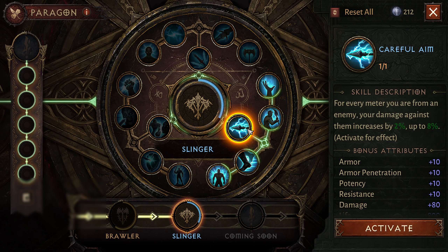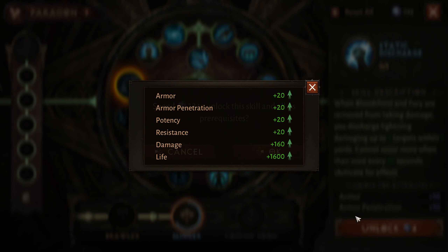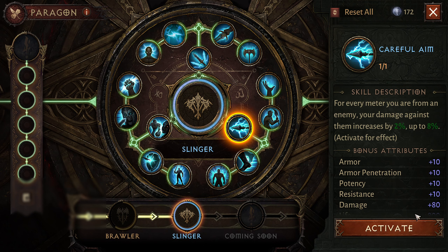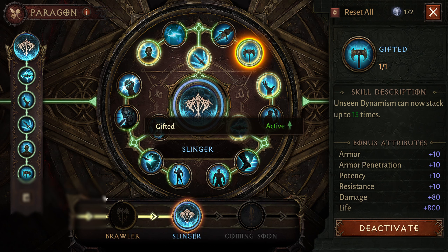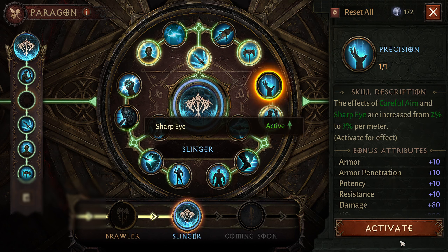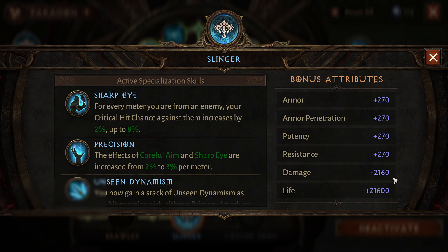If you have any questions do let me know in the comments. For saving the Slinger paragon tree, if you guys ask me which nodes are good in my opinion, I'll give you a general example. Careful Aim works nicely with Precision, then activate Unseen Dynamism, activate Uncanny and Gifted — keep those five and you will see a huge buff in damage. If you don't want that setup, you can activate the other node with Precision and it will work well too.